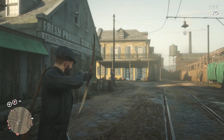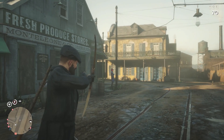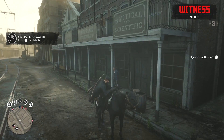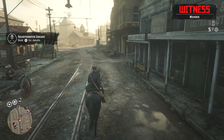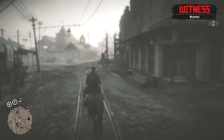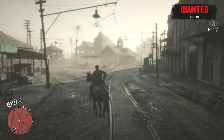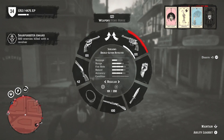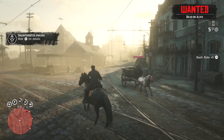Once everything is set up, go to a location with a bunch of guards — Saint Denis is what I always use. You just need to kill a guard one time with each weapon. For me, I had a shotgun, a rifle, a revolver, and a bow and arrow, each needing one kill. I killed the first guard with the bow and arrow, the second with the revolver, the third with the shotgun, and finally the fourth with the bolt-action rifle. Once all of those are done, you get an award for each one.